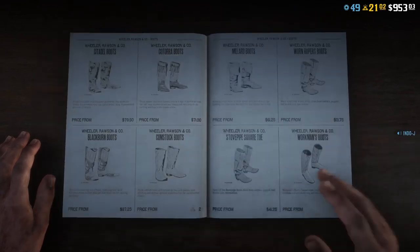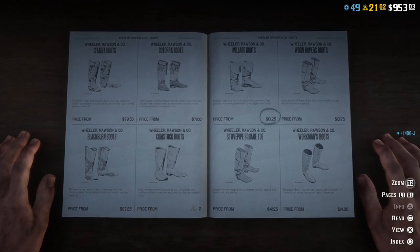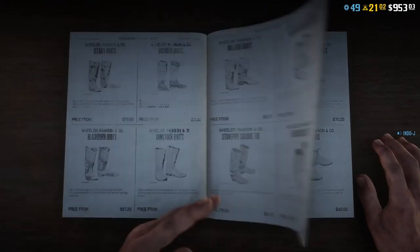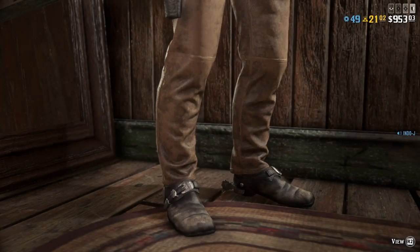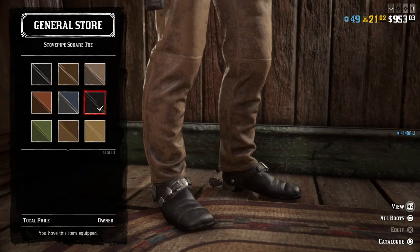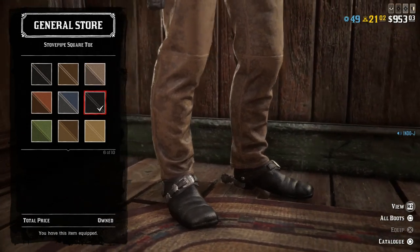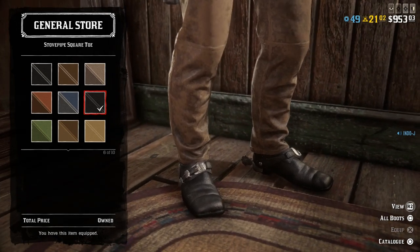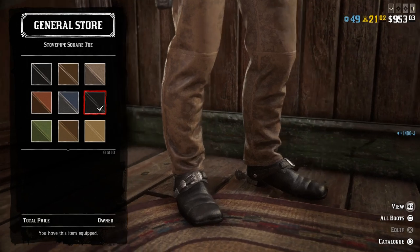For the boots, you can use any boots. I used number six. I also added some spurs on it — I don't know if Pancho Villa had spurs but it just looks good.